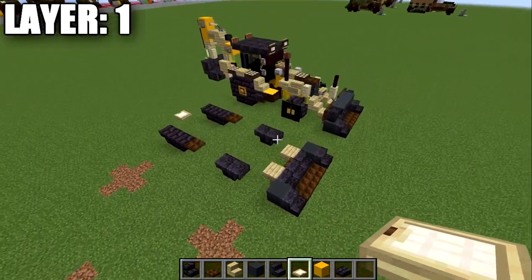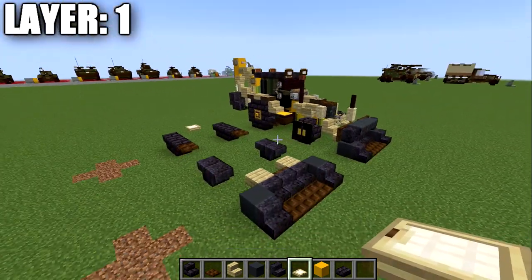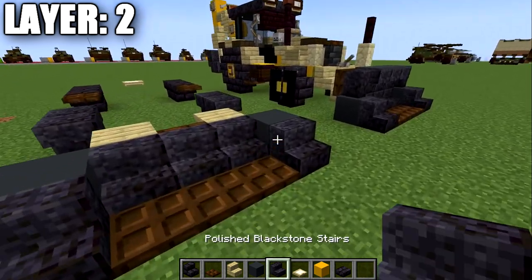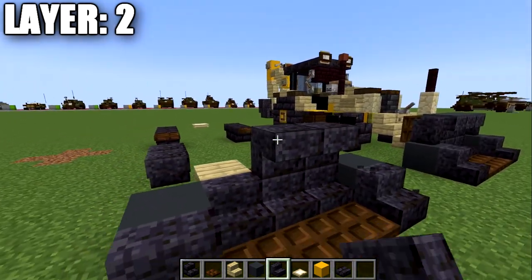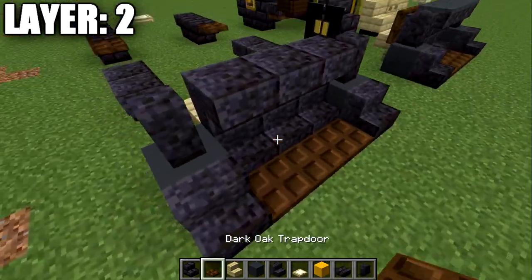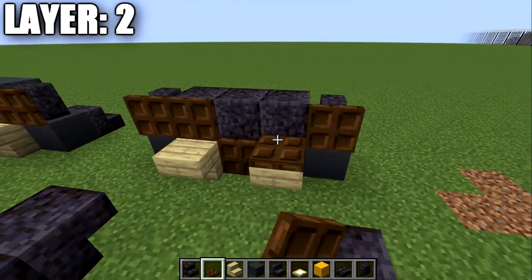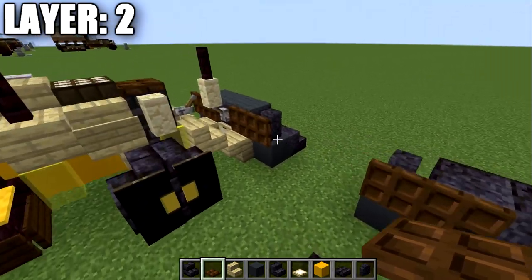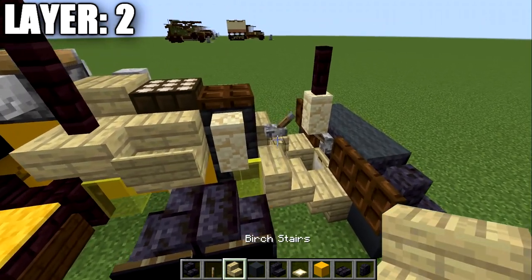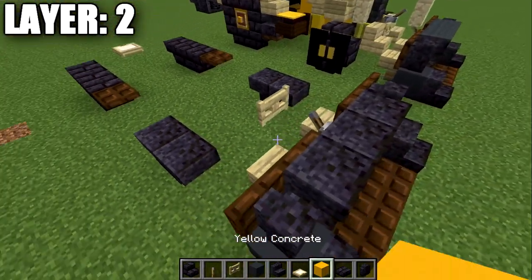That completes everything for layer one. Here is a top-down view of what it should look like. Moving into layer two, we're going to place down a row of three upside down polished black stone stairs on top of the front bucket row. We then want to place down a polished black stone wall on both sides, and a dark oak trap door coming off the back of the walls and the stairs. In that middle space, place down a lever, and then coming off the lever, place down a birchwood fence gate.